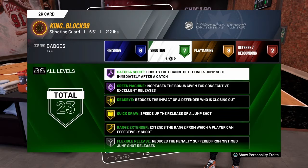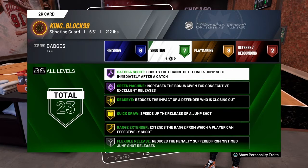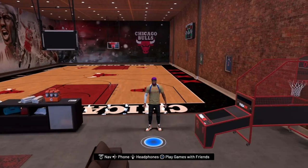You can see some of my badges — catch and shoot and green machine are two badges I like to run a lot, mainly because I can play off ball or on ball. So I keep catch and shoot at Hall of Fame and green machine — self-explanatory.